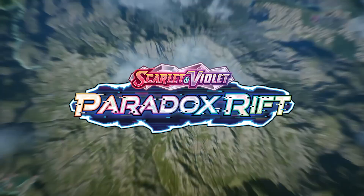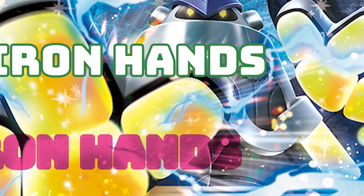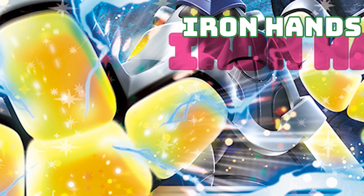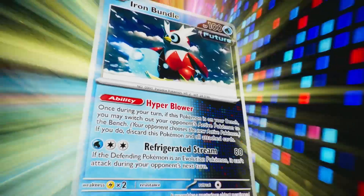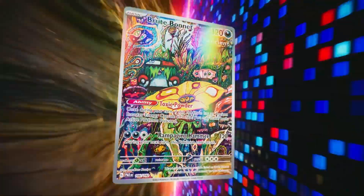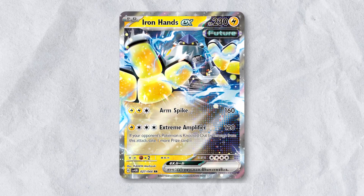The TCG World will finally venture into Area Zero with the brand new expansion Paradox Rift, releasing November 3rd. Iron Hands EX was recently revealed from this set and has already become the talk of the town. There are plenty of exciting new cards to discover in this set, but today we're focusing on Iron Hands EX and its dangerously powerful second attack.